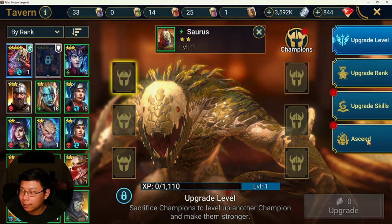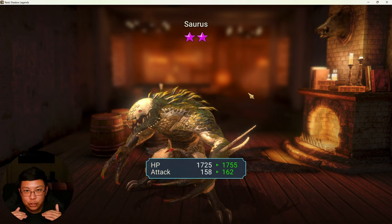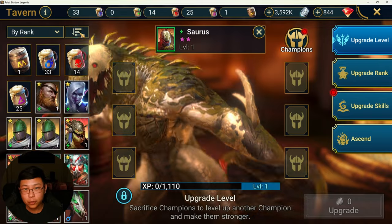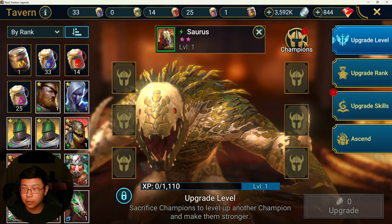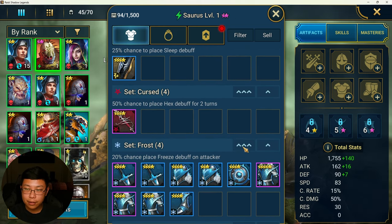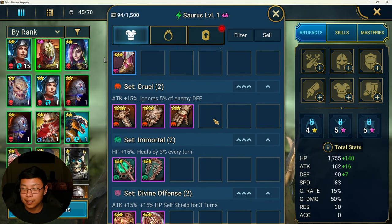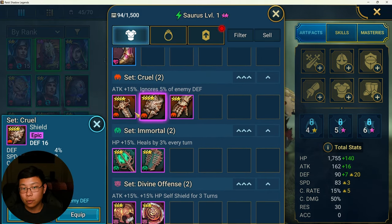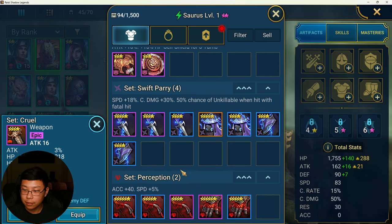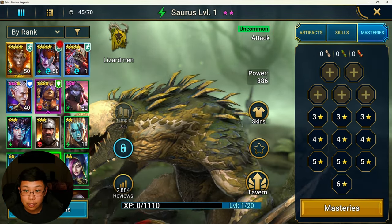So we're going to have to build him out. Let me go ahead and ascend him right now. In terms of building him out as a damage dealer, a lot of this gear is unrolled. I do know we have some Cruel gear — I'm probably going to stack him out in Cruel gear since we don't have any Savage quite yet. Going to have to get some Masteries on him, but things are coming together.